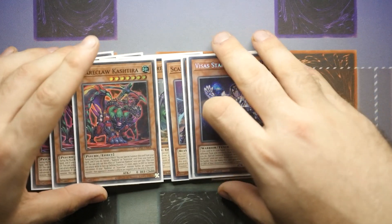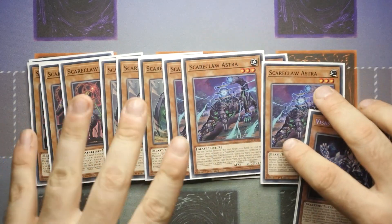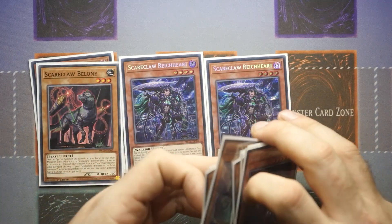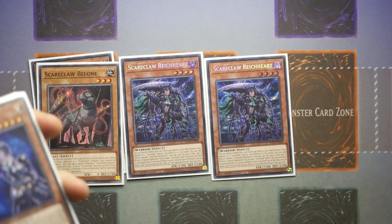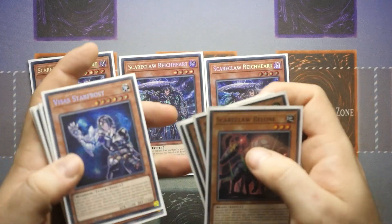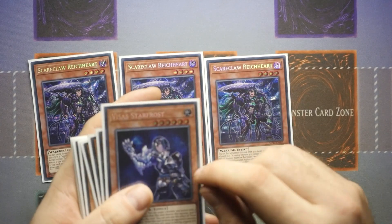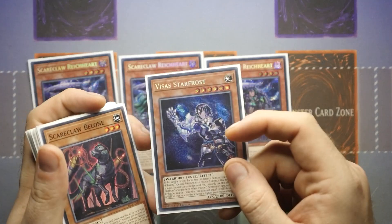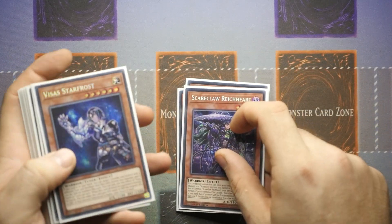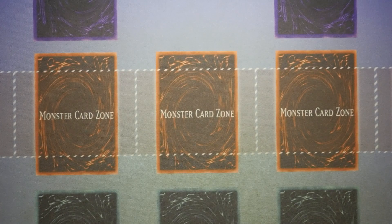That's it for the monster lineup — all of these are really really cheap. Scareclaw Cashtier came as a common, and Astra, Acro and Belong all had original common prints so they're like 1p each, a friend might even give them to you. Vsus — I saw someone selling a playset for about £15, and it gets a reprint again in January with the two-player decks as well. You only need one, so it should be easy to pick up. Right Cart is very very cheap as well.